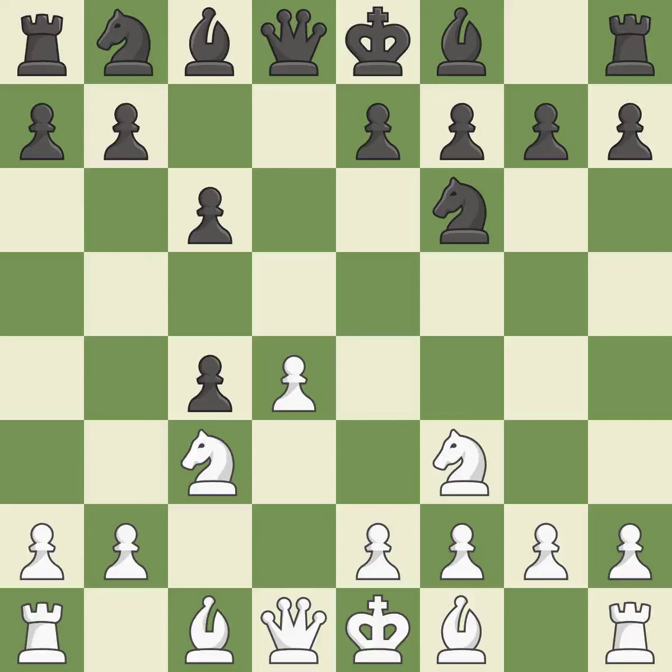Dxc4 captures the c4 pawn and opens up the center. A4 stops the b7-b5 advance, which would have allowed black to keep the c4 pawn. E6 controls the d5 and f5 squares and allows the dark-squared bishop to develop.